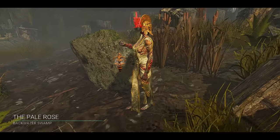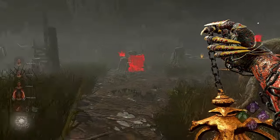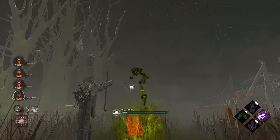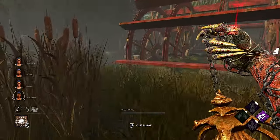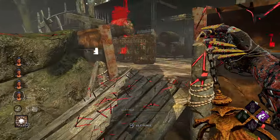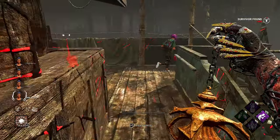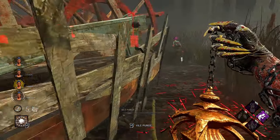Every once in a while you're gonna go against teams that stay broken the whole entire match. The main reason why they do this is to deprive you of your Corrupt Purge, so you are pretty much just gonna be an M1 killer for that whole entire match. The Plague has a lot of tools in her main base kit for tracking and navigating to know exactly where survivors are.